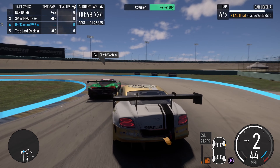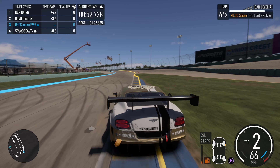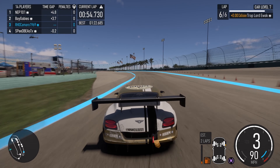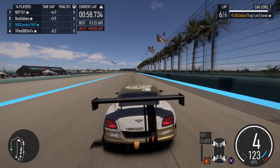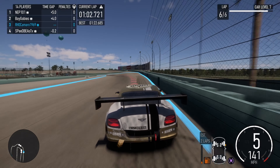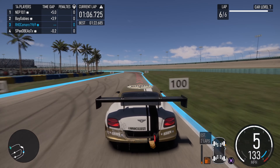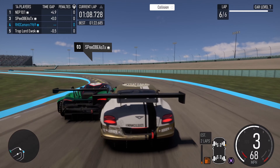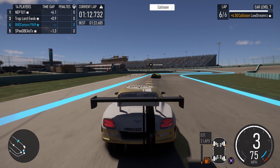Rebalanced the impact on front and rear downforce when being drafted by another car. Fixed issue causing custom wheel input layouts to reset to their default settings after relaunching the game with both a controller and steering wheel connected to the PC or console. Fixed issue which allowed players to sell their Builder's Cup reward cars, preventing them from re-obtaining the cars and completing their associated reward showcases.